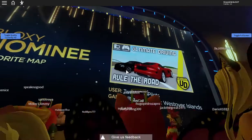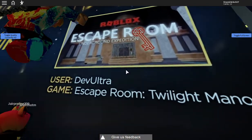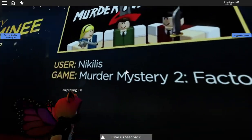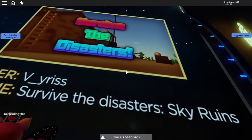Ultimate Driving: Westover Islands. Escape Room. Twilight Manor. Royal High: The Campus. Murder Mystery 2: Factory. Survive the Disasters: Sky Ruins.